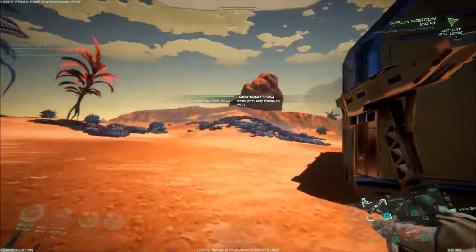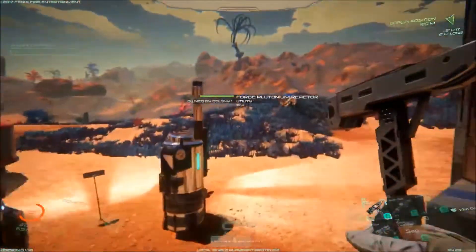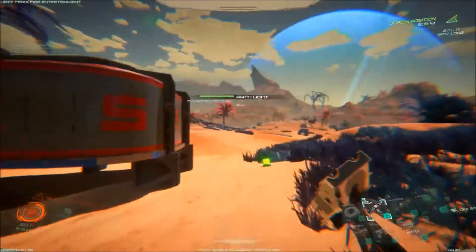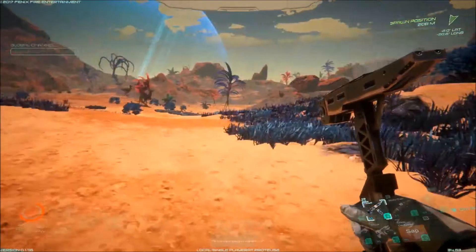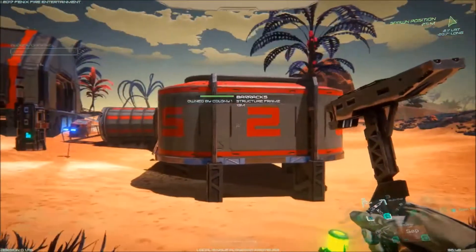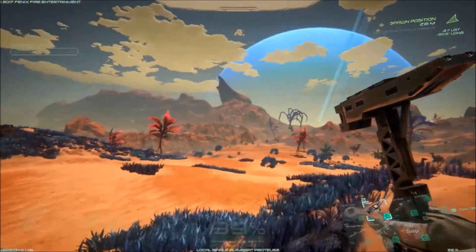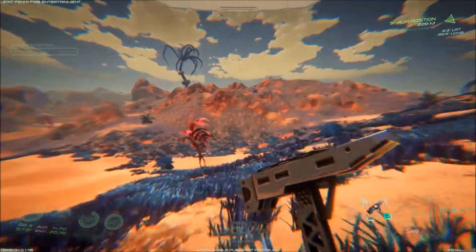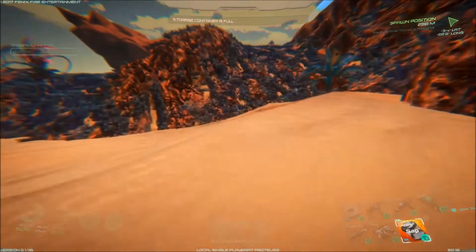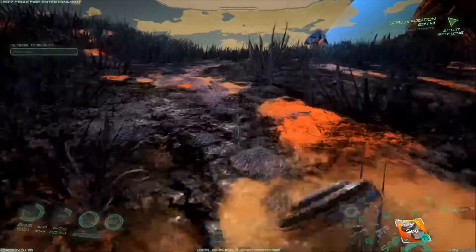Oh damn it, where's my sap tree gone? Didn't there used to be a sap tree like right outside my base? Have they moved it? The closest one is that one up there now, or this one over here. Okay, we've got four jars - two full jars of water, two full jars of sap. I'm assuming that's going to be enough.